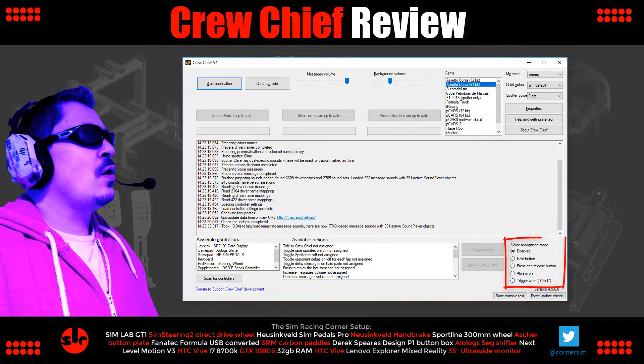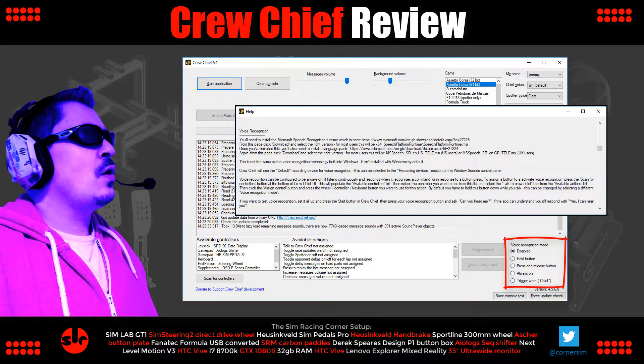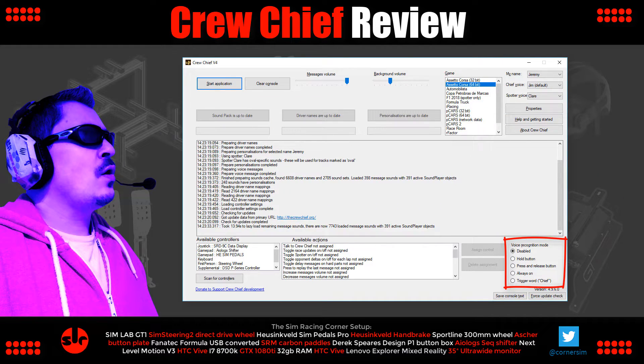For voice recognition, your Windows installation may already have what you need. If not, the instructions include a link to the Microsoft webpages where you can grab the software and language pack. Install those and voice recognition will work. It's that easy.